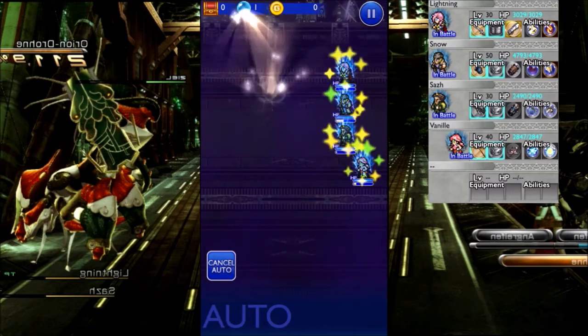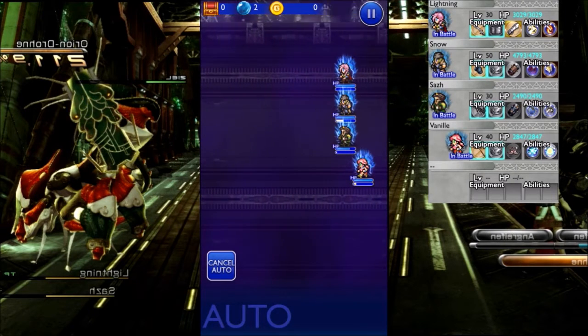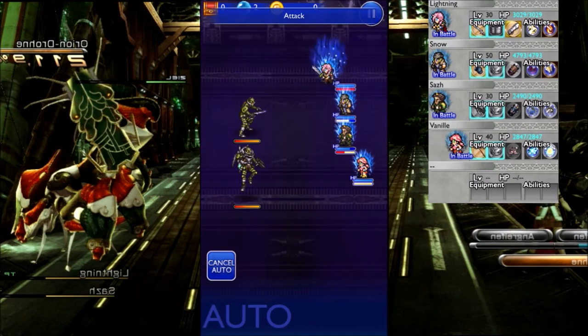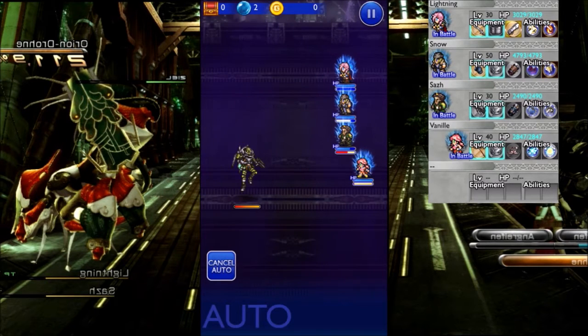This boss has 53,000 health and it's weak to fire, so bring fire — fire is good. Its vulnerabilities are slow, stop, paralyze, blind, poison, and berserk. So you can pretty much cast paralyze on him for the whole fight because he only has one attack.